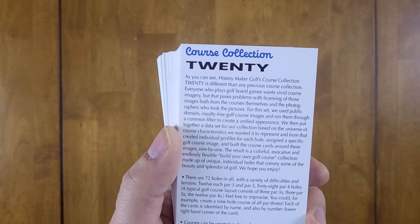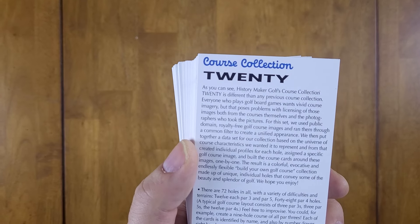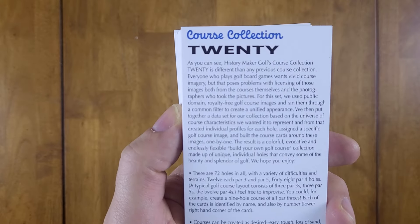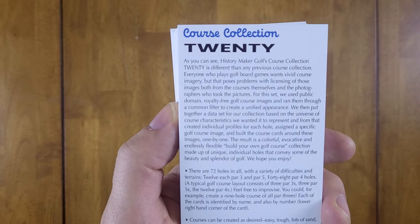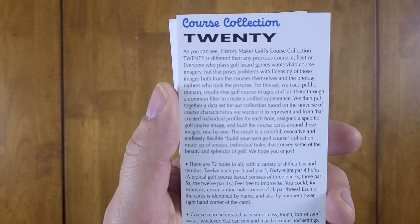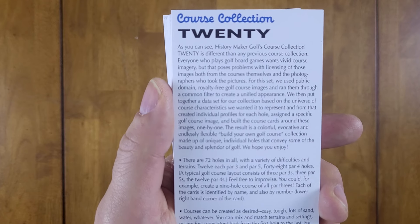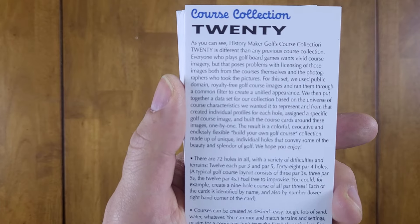With this set they use public domain royalty-free golf course images, run through a common filter to create a unified appearance. They put together a data set based on the universe of course characteristics they wanted to represent, created individual profiles for each hole, assigned a specific image, and built course cards around those images. The result is a colorful, evocative, and endlessly flexible build-your-own golf course collection made up of unique individual holes.